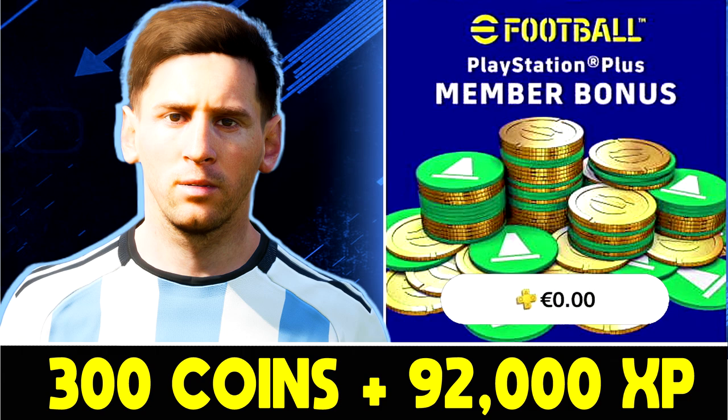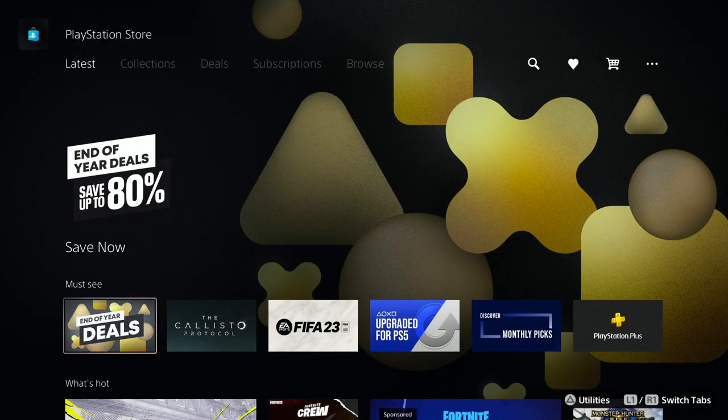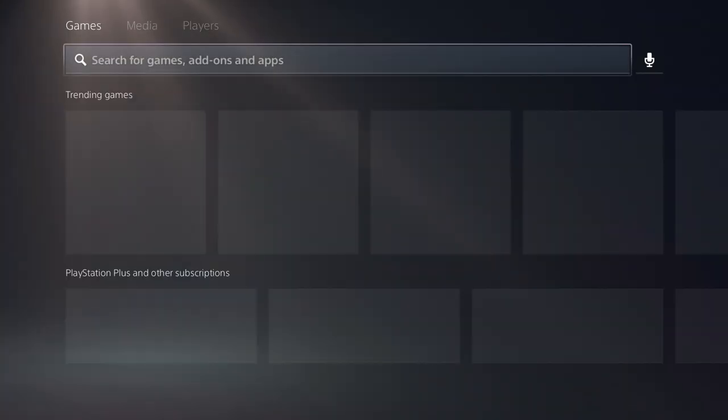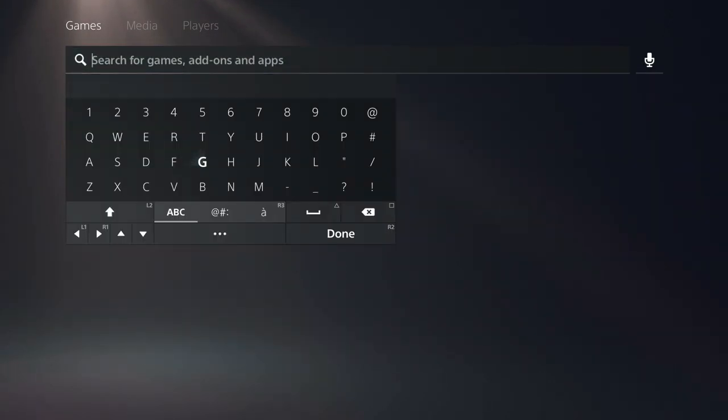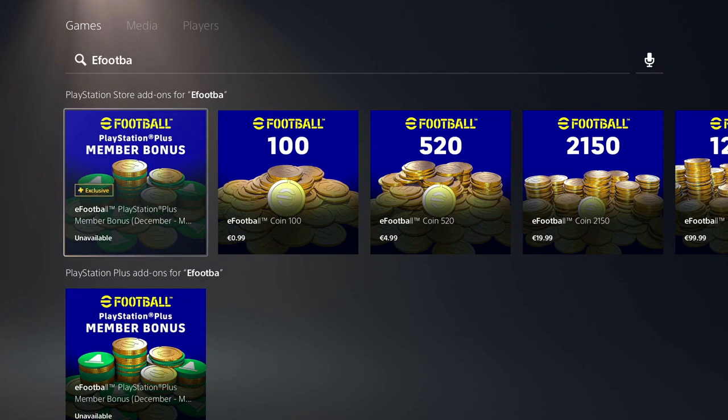You do have to be subscribed to PlayStation Plus — any of the tiers, it doesn't make a difference whether it's Essential or the highest price tier. All you're going to do is go to the PSN Store, search for eFootball 2023, and then scroll down to the add-ons where you will see the member bonus.